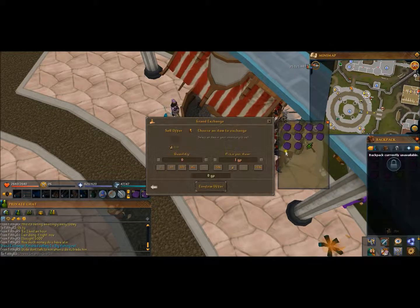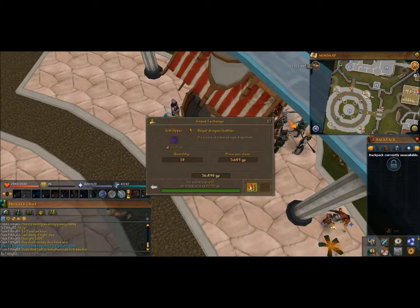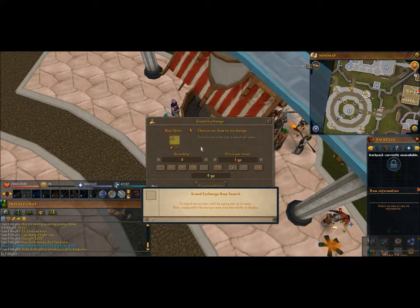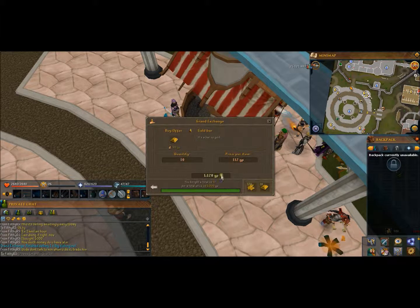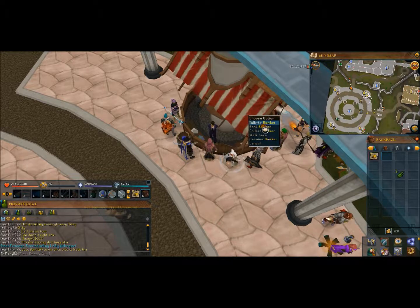Our next money making method will be gold bars. You're probably thinking why the heck would I be doing this — it is slow exp and it is slow money, however it is a money maker so do not underestimate it. We are going to buy gold bars and make them into gold necklaces. If you were to do like 600 you can make a massive profit of around 3k.